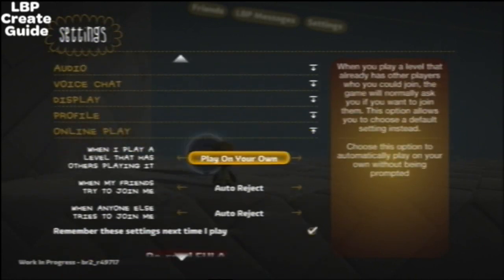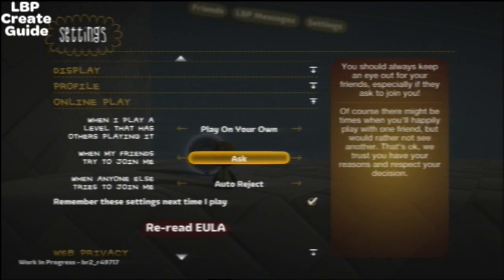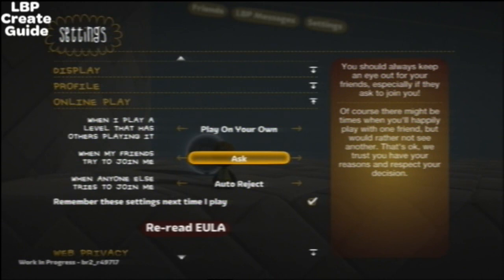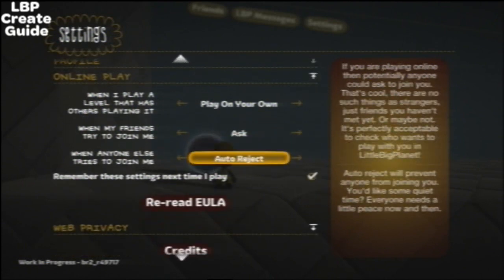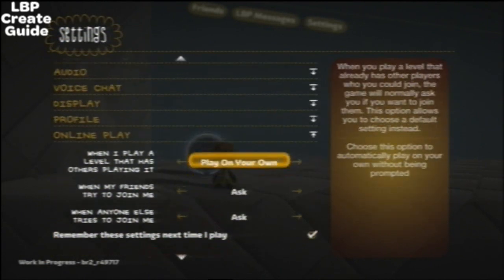Online play: when I play a level that has others playing it, I want to play on my own — ask each time, or join them, so you can join people already playing the level. When my friends try to join me, you can make them ask, auto reject, or auto accept. When anyone else tries to join me: ask. Remember these settings next time I play — basically save.